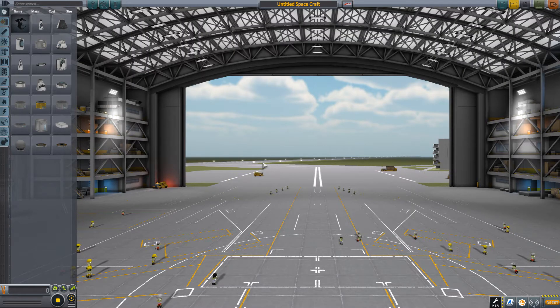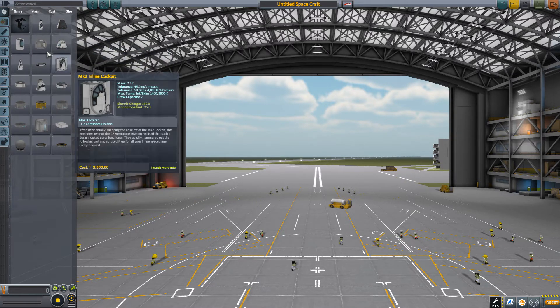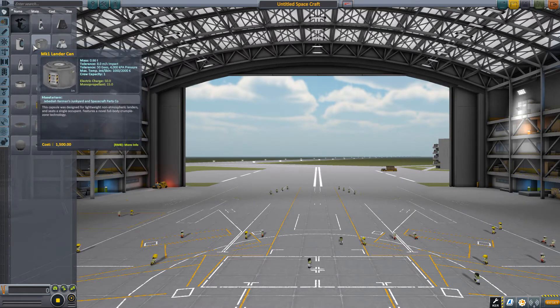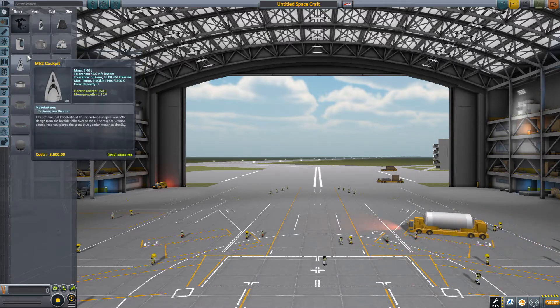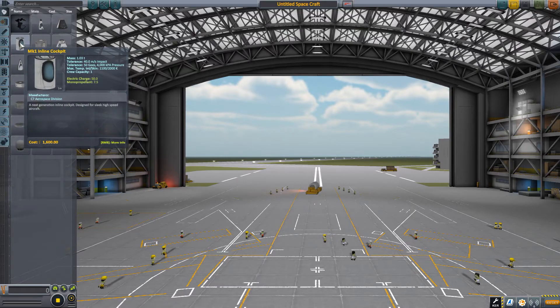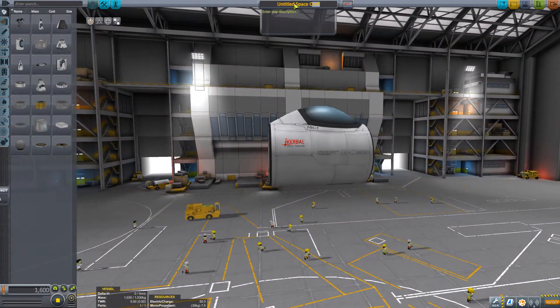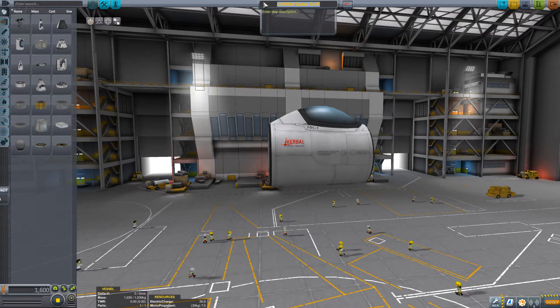Hello, random viewers, and welcome to another random episode of something. I'm going to be doing another airplane build where I'm going to try to replicate a famous airplane of some sort. Today I've selected the ME-163, which was the German rocket-powered fighter in World War II. It was a pretty interesting one, and I'm going to try and build that. I'll give you a time-lapse, and then we'll try and fly it.